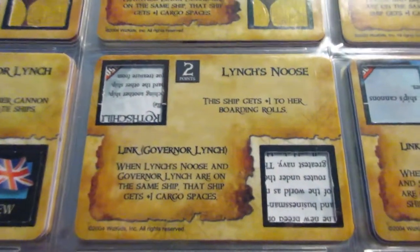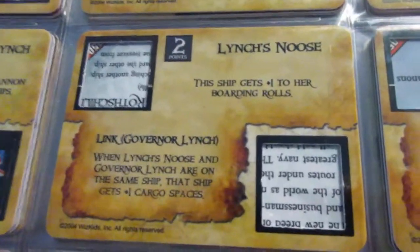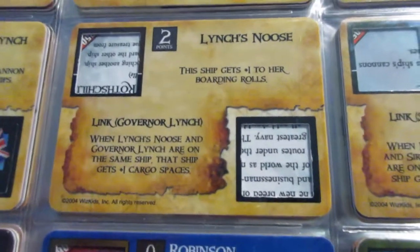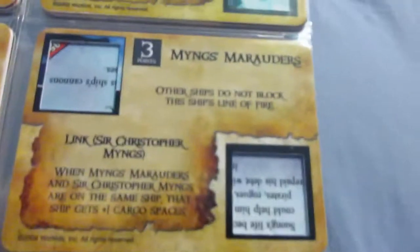Lynch's News at two points for plus one to boarding rolls — that's the correct point cost, unlike Rodak the Pure who costs four points. So Lynch's News is actually usable. I don't use this ability on a crew very often, but it's not bad.